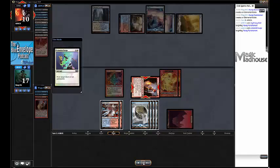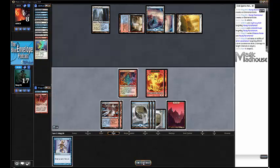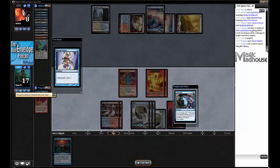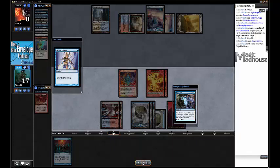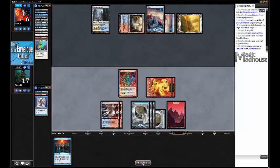Getting a bit tense. I draw Serum Visions, then a Mana Leak, and I see Electrolyze and Remand on top. They're perfect - my opponent has Restoration Angel and Elspeth and can't cast either past Mana Leak. I'm going to counter one. Next turn, which do I want - Electrolyze or Remand? I figure I want Remand, and Electrolyze on top to deal direct damage. So I scry Electrolyze to the bottom and put Remand on top. I know the top of my deck and I'm feeling very confident. This puts my opponent to 6, and Grim Lavamancer puts them to 4. They Lightning Bolt the Lavamancer - that's annoying, it takes a turn off my clock. So I shoot them with it first.